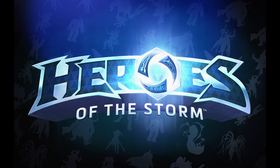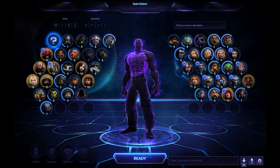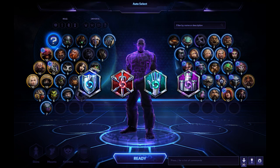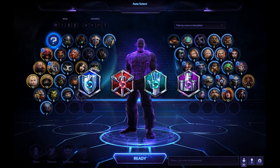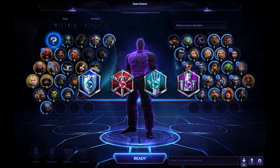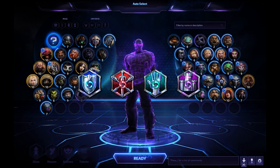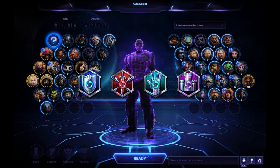The first thing I want to talk about is knowing your role. There are 4 different types of heroes in Heroes of the Storm: Warrior, Assassin, Support and Specialist. Each plays quite differently and has different strengths and weaknesses and should fill different roles on the team. Many new players tend to pick a hero because they like the hero and play it mostly like an assassin. Understanding your hero's role is essential.